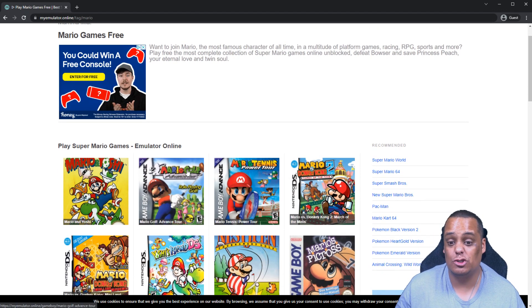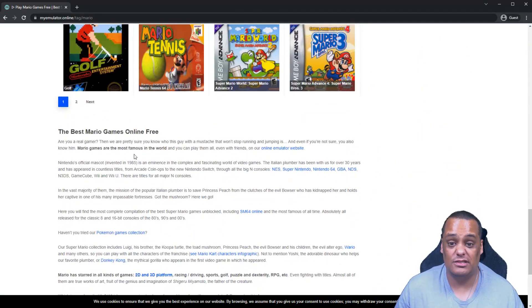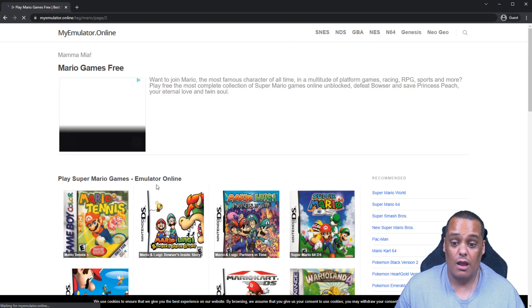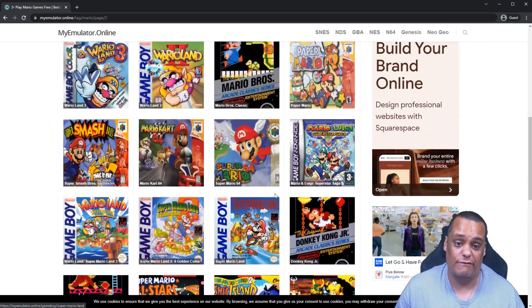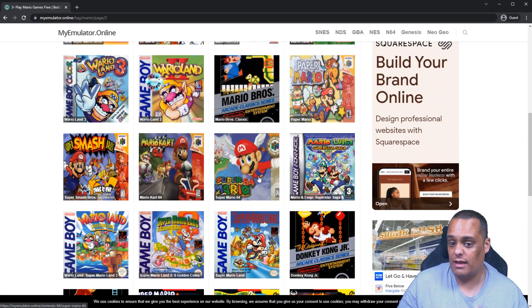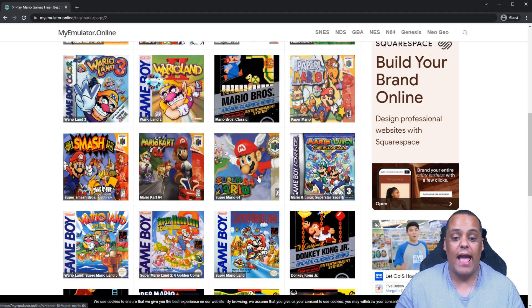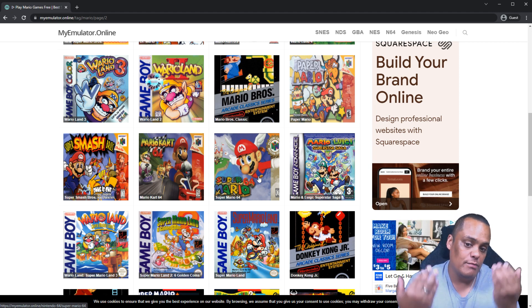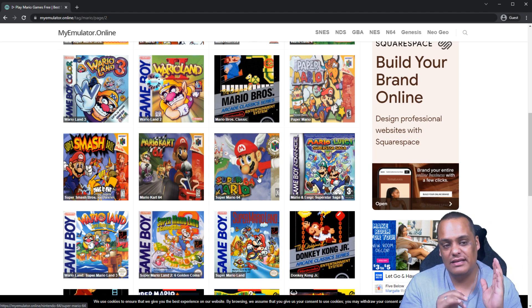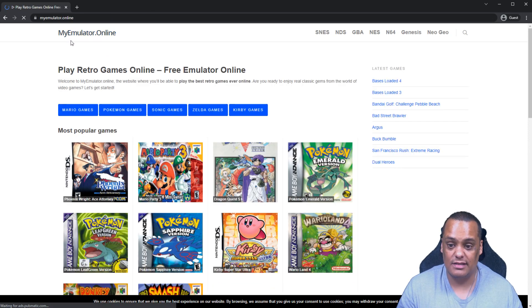Let's click on all the Mario games to see how many there are. Look at all this — and this is just the first page. There's a second page too — boom, even more Super Mario games. If you're a Super Mario fanatic, this is a great site because it has a separate tab just for Super Mario. Though as I showed earlier, typing 'Mario' in search returned nothing despite all these games being here — that's the downside.